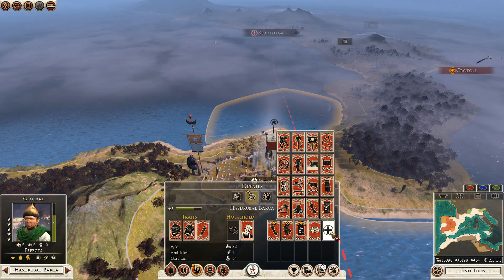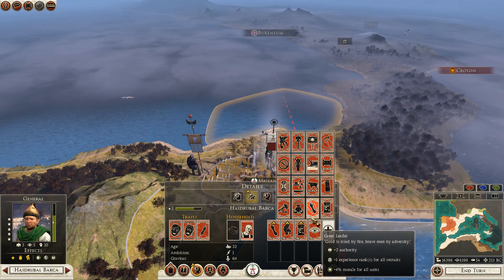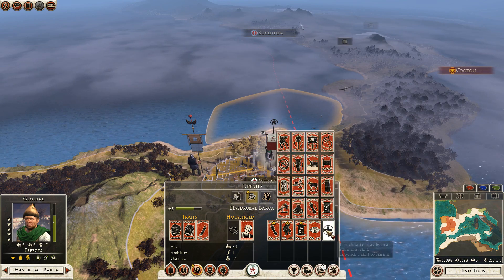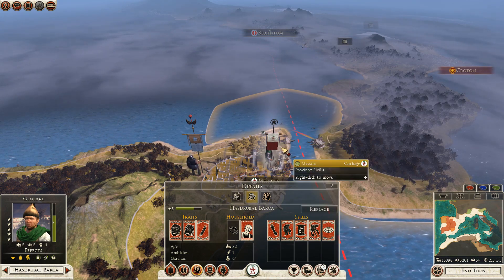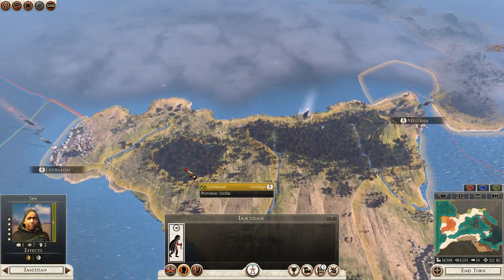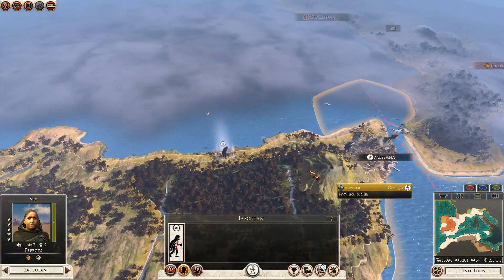Hasdrubal has leveled up, which is great. Let's see what he needs. We can drop dread on him now — actually no, I think we need zeal before we can unlock dread. We'll go down that line. Putting dread on your general is just a fantastic choice, you really can't go wrong with it.